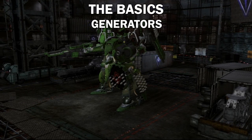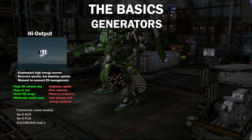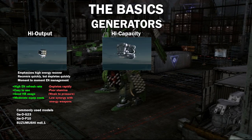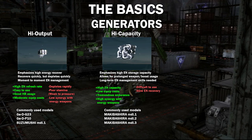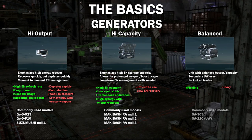Generators consist of High Output, which keeps your EN full at all times but punishes you for running out with very low capacity; High Capacity, which gives you a huge tank of energy to work with but demands more energy management skills; and Balanced, which is a mid-ground between the two.